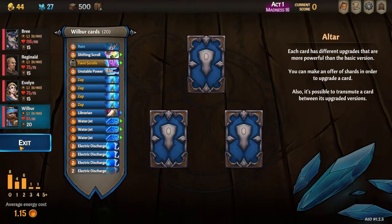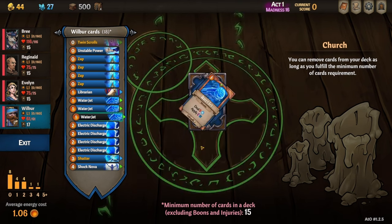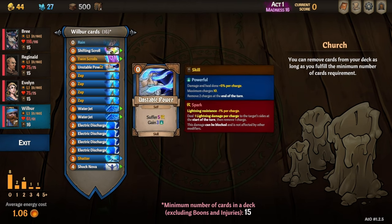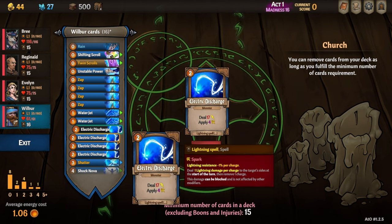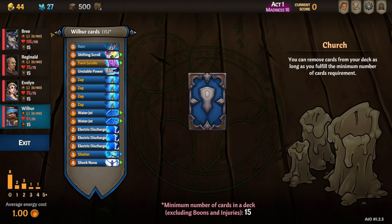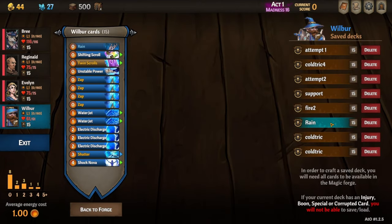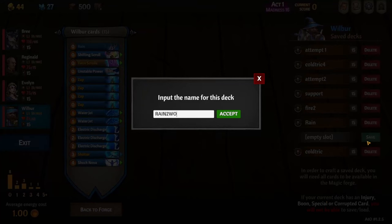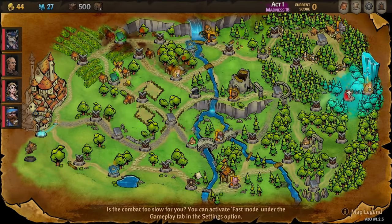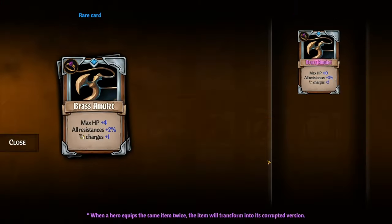I realized that I didn't have enough powerful cards in my deck. I'm supposed to have one that starts in my hand automatically so I can pretty much always have seven powerful first turn, but I forgot to do that. I made a little bit of mistakes — probably could have let go of one more Zap and gotten an upgraded Unstable Power instead. Shatter and Shock Nova are pretty good. So we can take a look at the items here, though we don't have enough money to afford anything.